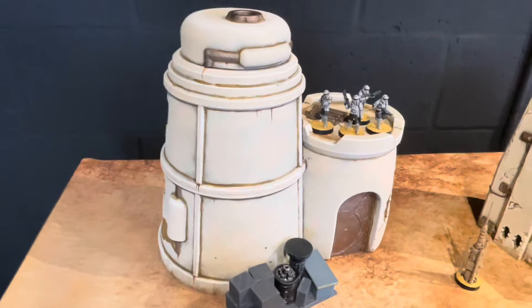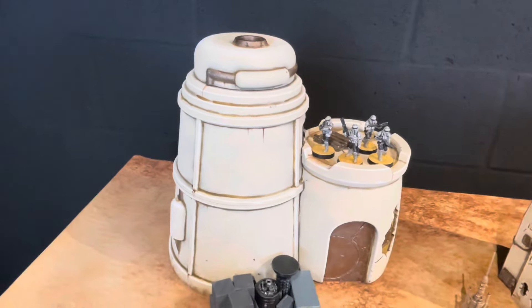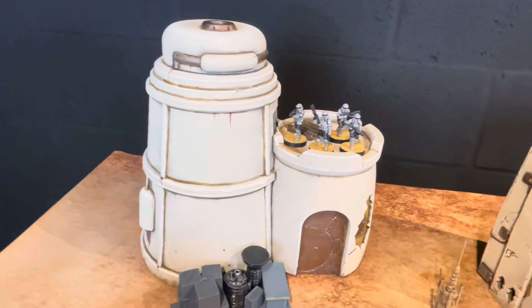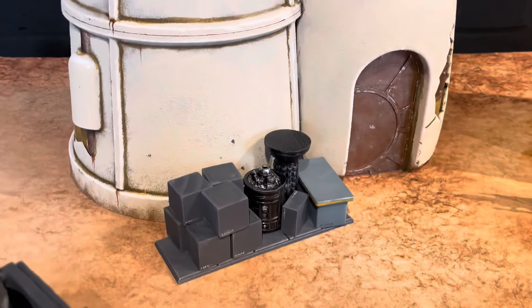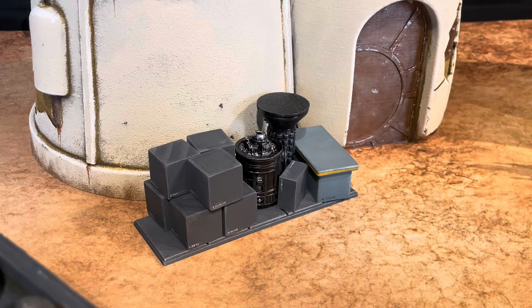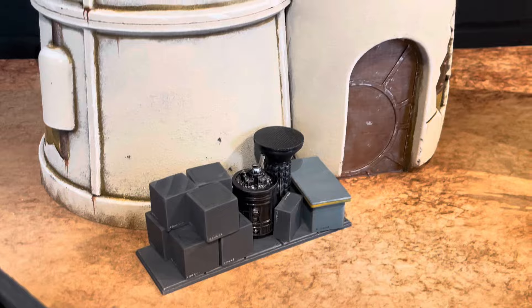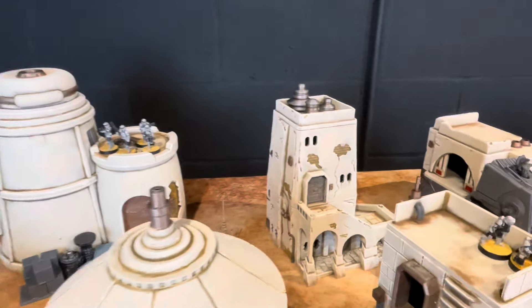The largest structure is a couple of cylindrical towers. You can see the scale of them with that unit of shore troopers up top — these are really, really big, they almost look like flower pots in their size. This pallet has got some three-quarter inch wooden cubes painted and some 3D prints used as junk, off-prints that I repurposed for that.